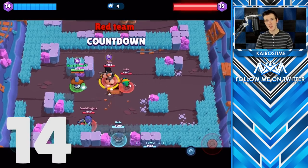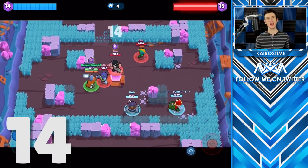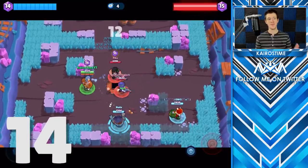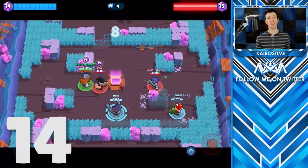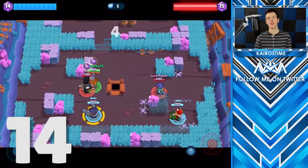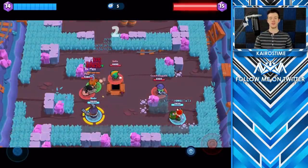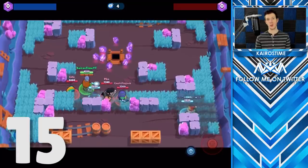An exception is if your team has 15 gems. The mine will stop producing gems past 29 gems total, which means that at 15 gems, if you have 15 and the enemy team has 14, another gem will not pop out and the only way they can stop that countdown is by taking out a brawler with some gems. The gem mine will also stop spawning gems if there are 10 or more gems currently on the ground.